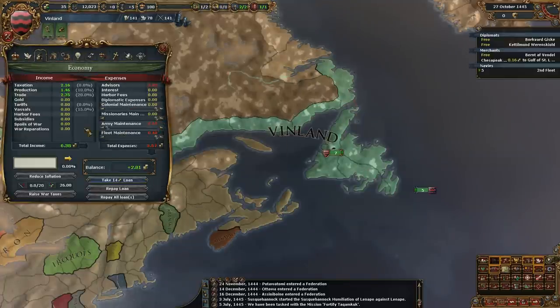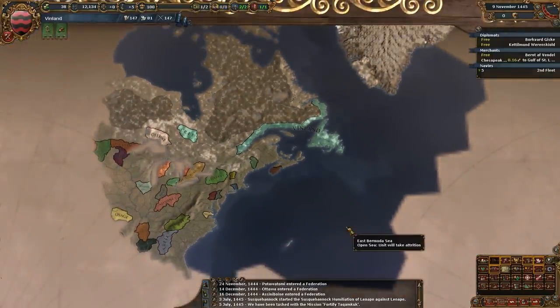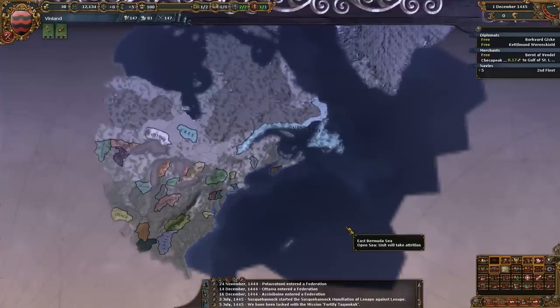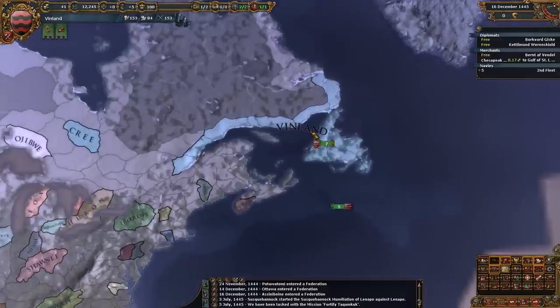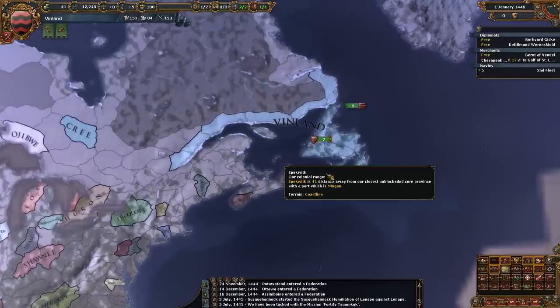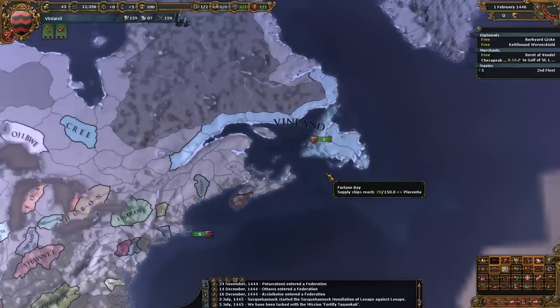I'm going to lower our army maintenance because we're not using them for anything. You're just going to go on fast forward for a while. Can you imagine being one of the group that went over with Leif? Going to the new world with no clue what's out there, and you get there and there's like... wow, there's some people. Looks like we're not going to be raiding and pillaging these folks.